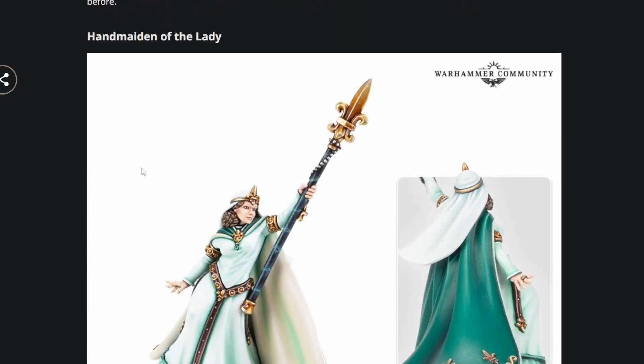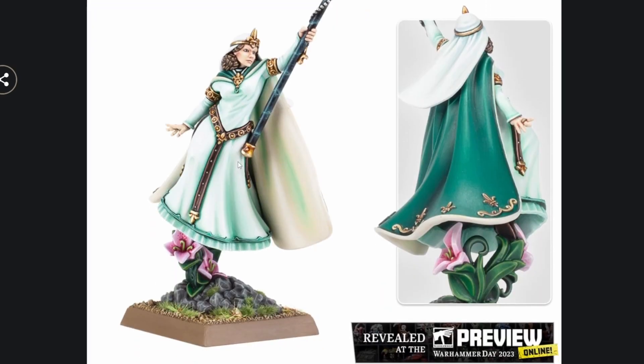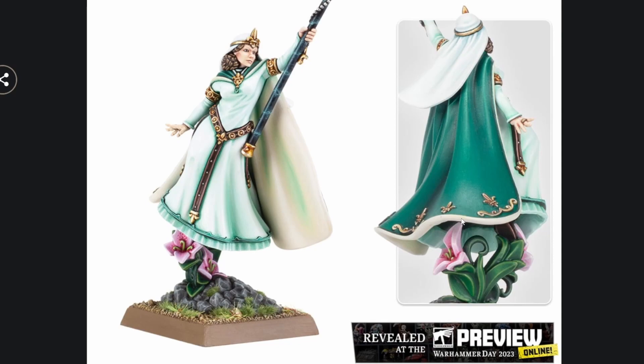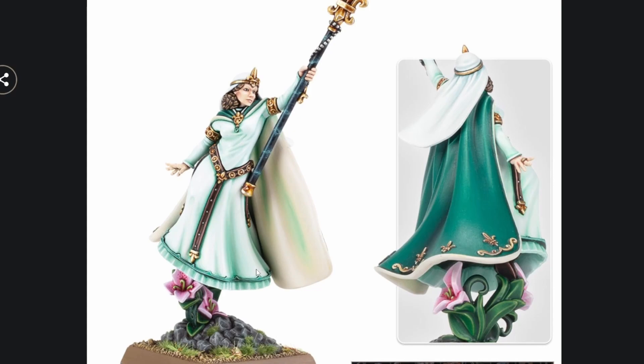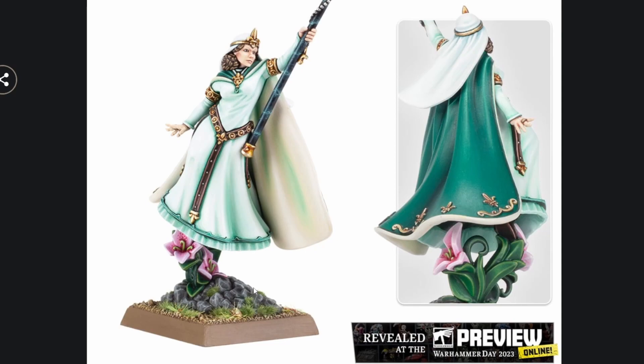Here we have a new wizard — looks like a Handmaiden of the Lady. This looks really good. You can tell it's Forge World just from the very nuanced details. I really like the subtle posturing with the hand — there's a nice gesture, a very elegant curve and sloping cape, and nice plant details. It's really nice. And I think with the bigger base sizes, we're going to see more dynamic and creative poses since miniatures aren't as packed in as before.